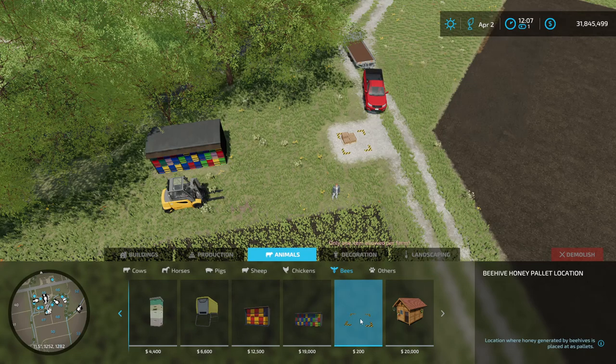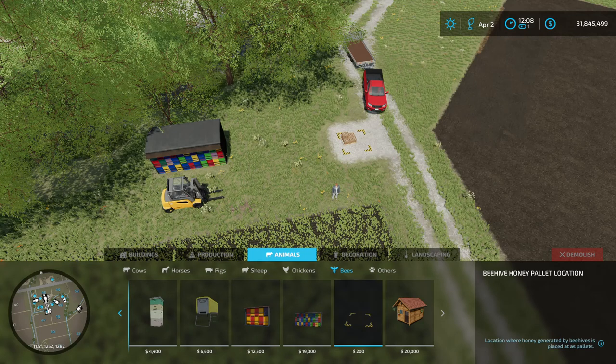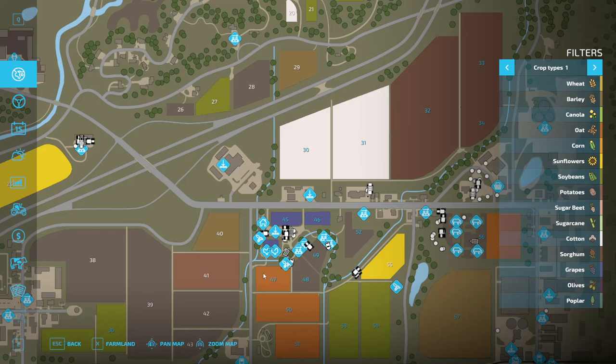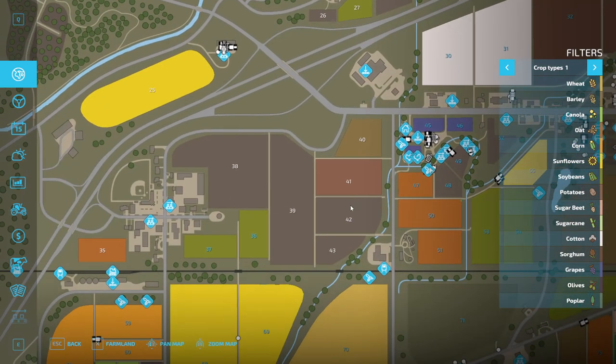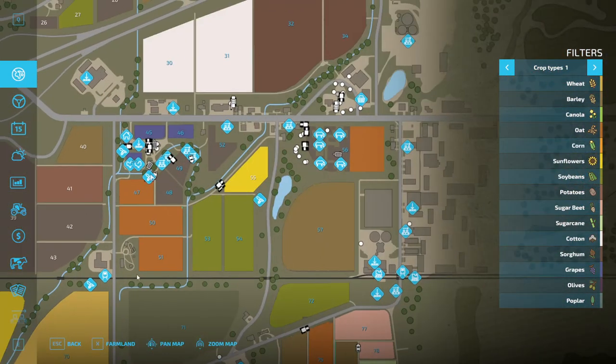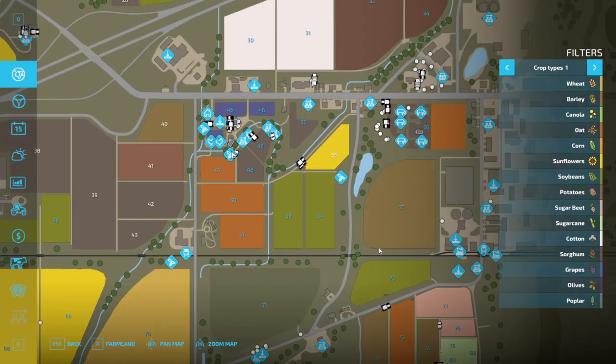At the end of the menu, you can see the Beehive Honey Palette Location. You can place this anywhere on the map — it doesn't have to be within range of a beehive. If you take a look at my map overview, you will see I have several beehives placed around the map near fields where I want the bees to pollinate.